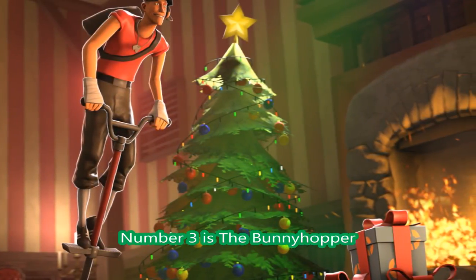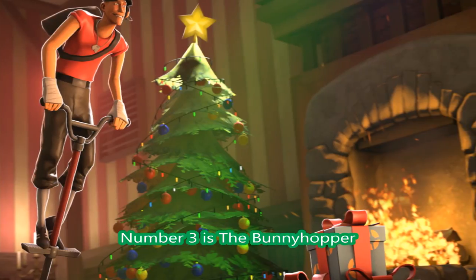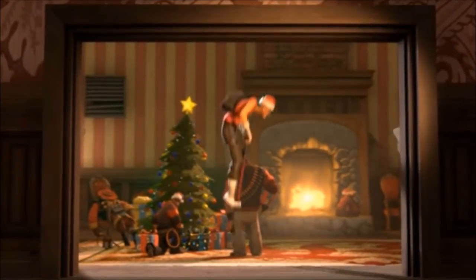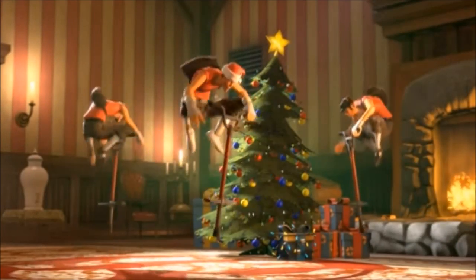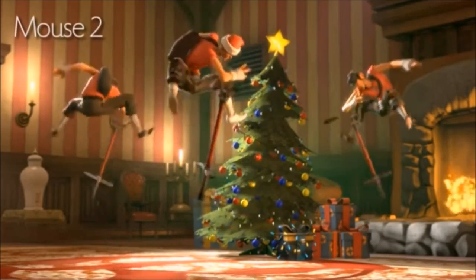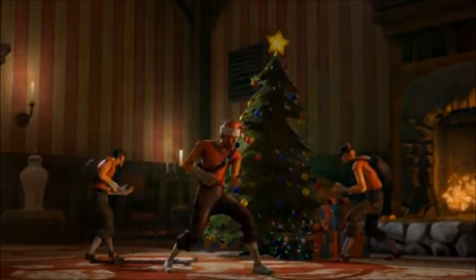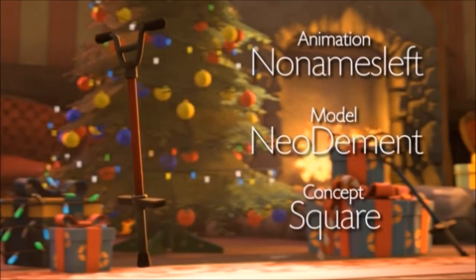Next, at number 3, is the Bunny Hopper — we're coming into the taunts now. The workshop video is muted for obvious reasons. We're looking at the Scout's taunt. Look at that excellent animation — I love these little SFM shorts that showcase the taunts, they're just pretty cool. Scout is on a Pogo Stick, which suits his hyperactive character. First mouse click does a roll, second click he does a spin, and then he jumps and he's off. Well done to the animator, modeller, and the rest of the team.